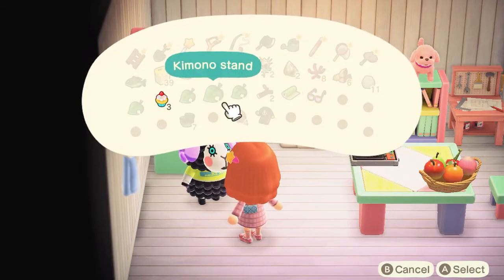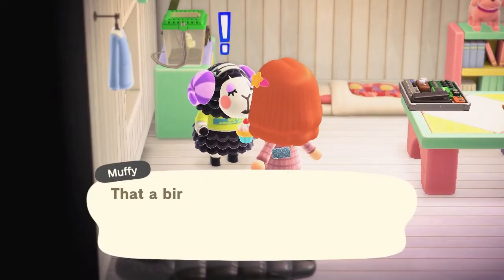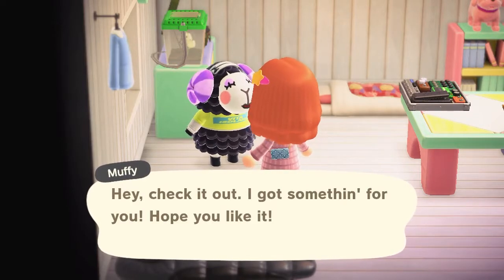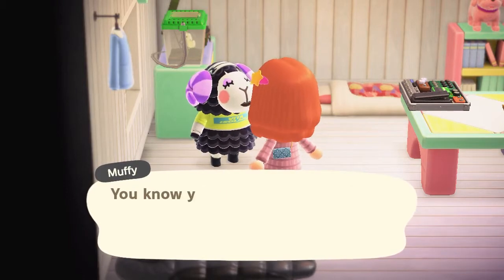Please don't be stupid like me. At the birthday party, speak to every single villager there — they will give you a present without requiring a cupcake. That is one way of increasing your chances of getting the item that you like.